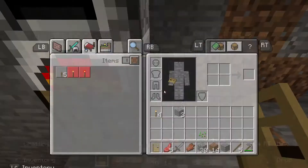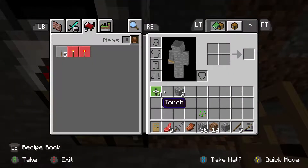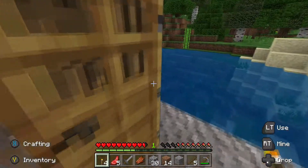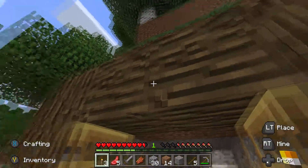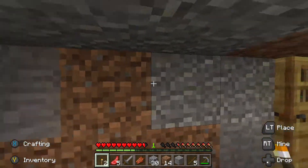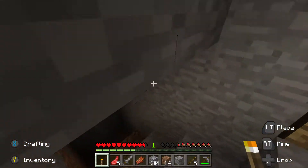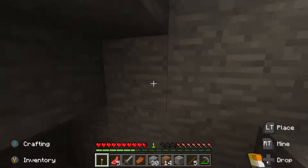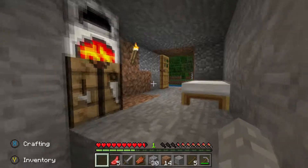Alright, we made four torches. Let's grab these and put some on the outside so we have light guiding us back over here to our home. Let's put one right there and one right here in our tunnel. Awesome.